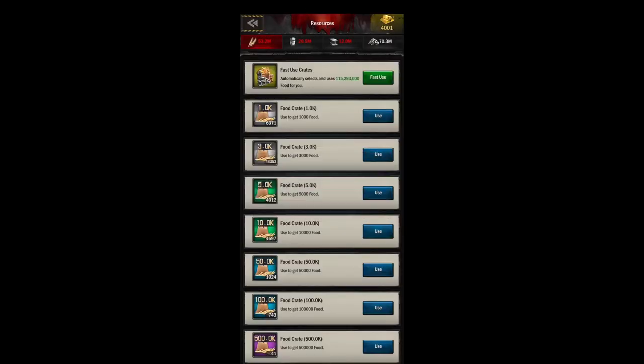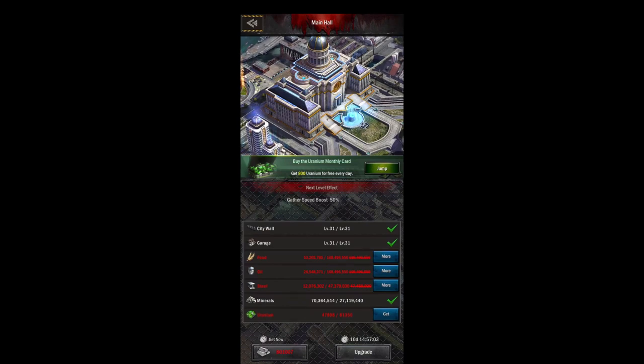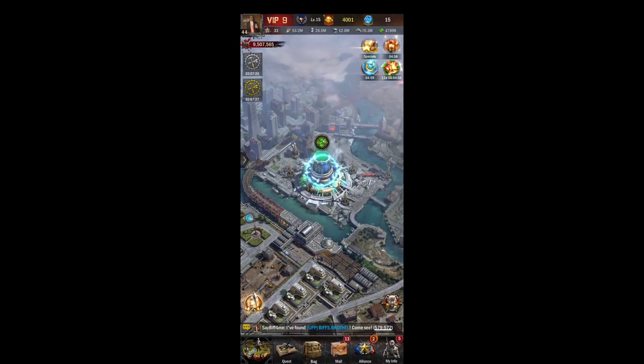They will let you fast use all your resources even if you don't have enough, but what's the point. If you click on an individual one, you can always use your resources individually. The fast use is a newer addition they did, so just use the fast use. That's kind of it for the bag.